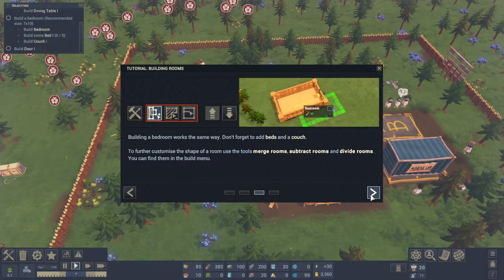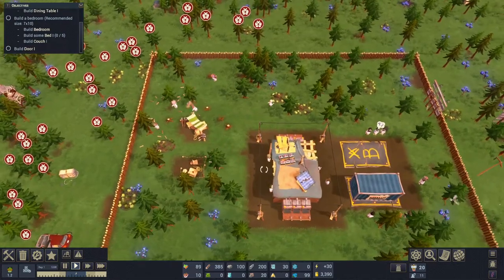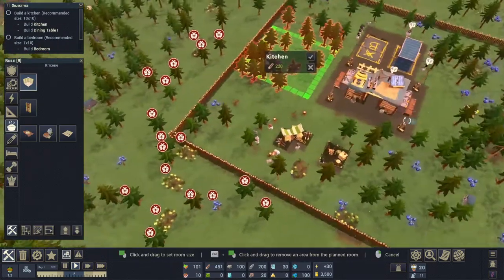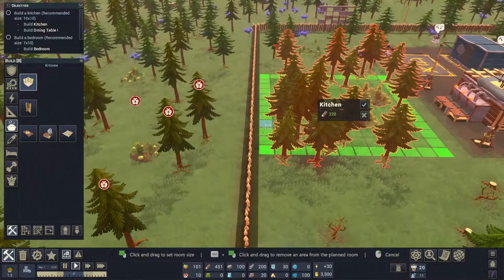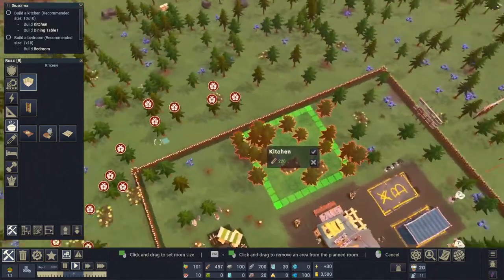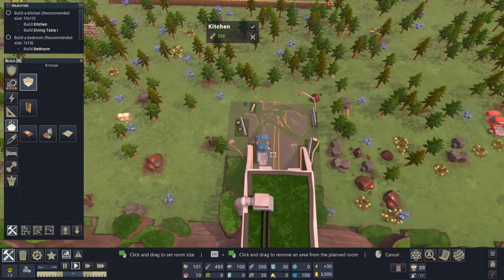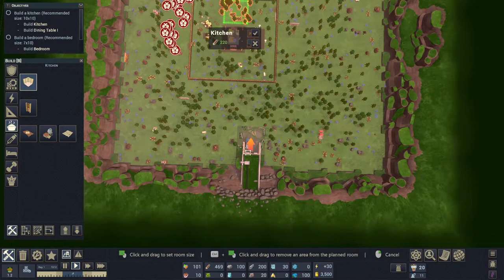We need to build a kitchen. If we put it right up against that back wall, we've got two walls for defense - smart cookie I am, sometimes. This is a zombie survival game basically, plus with tower defense elements.